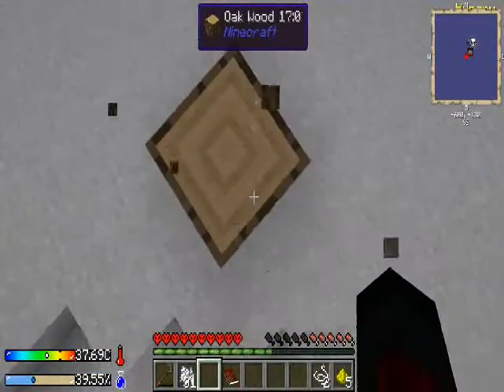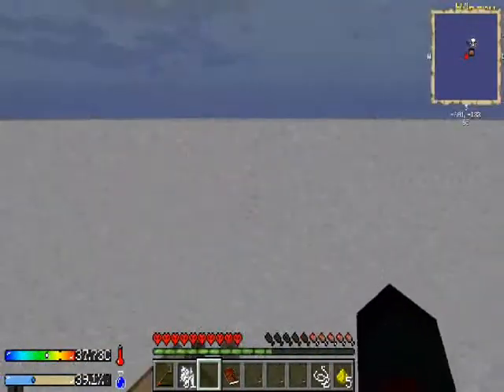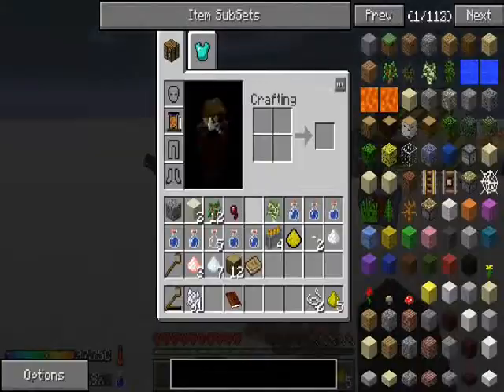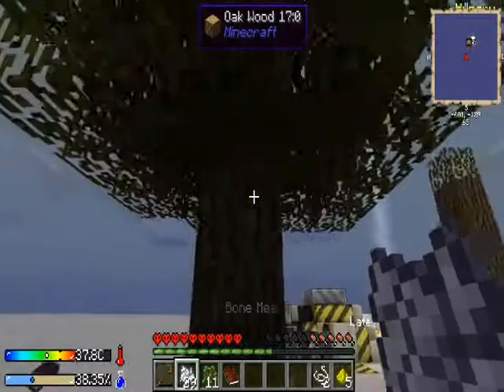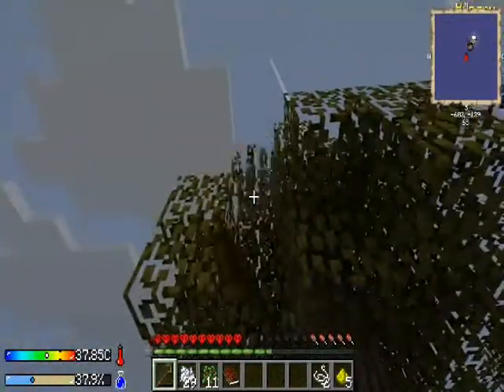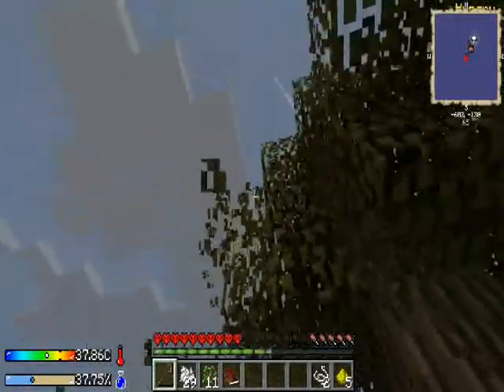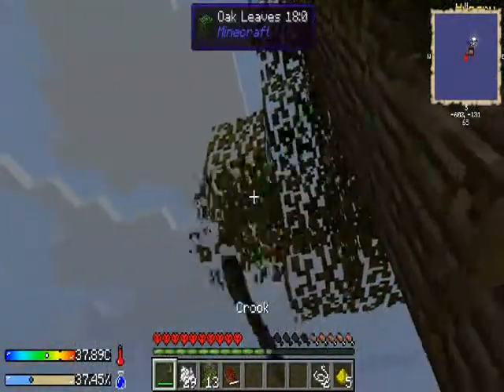The mod pack author said that there are exploration quests down the line, but we're not at that point yet — not at all. We need to survive. Right now I have 11 extra saplings, if you're curious. Just so you know, we currently both have two lives. Because of our shell constructions? Yes. You die once, you go to the shell. You die again, you're gone.